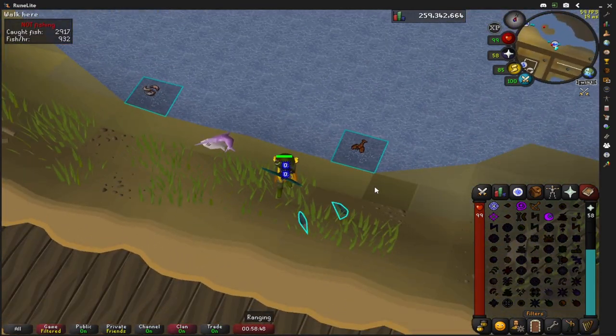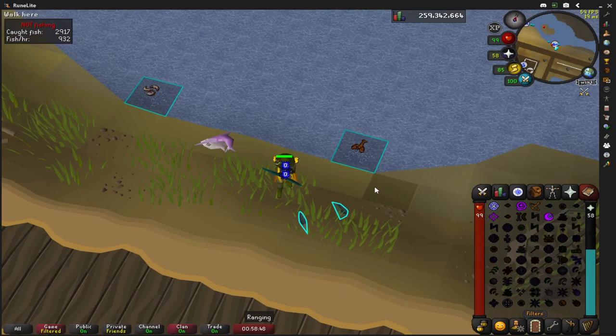The hardest part about setting this method up is getting the rats to attack you on two separate ticks. What I mean by two separate ticks is I don't want the rats attacking you at the exact same time, like you see in this freeze frame here. This won't work for the method.